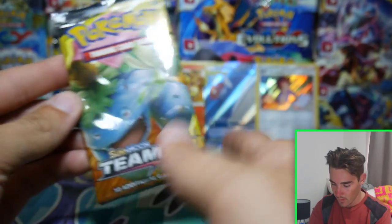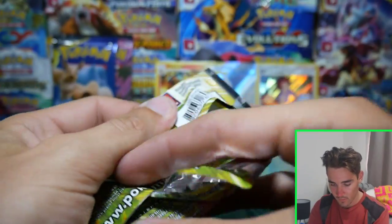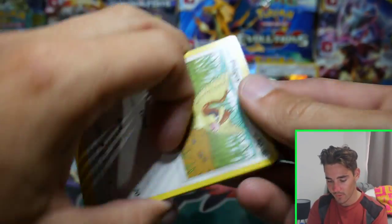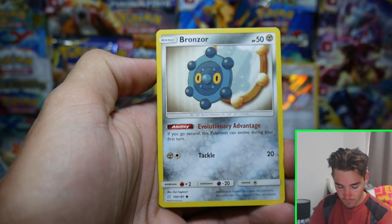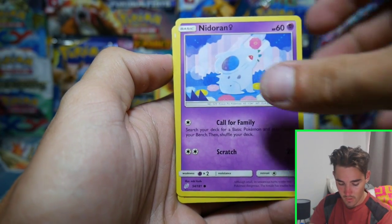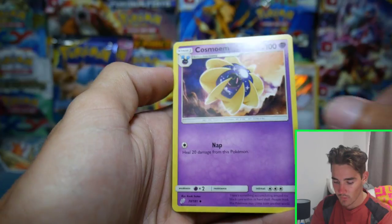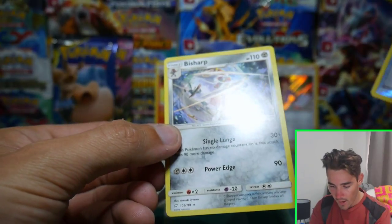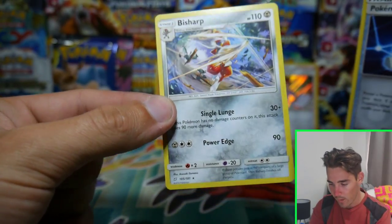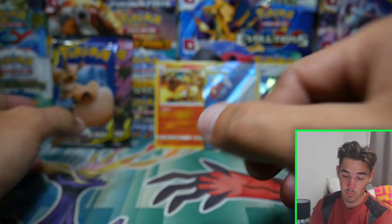Next pack we have a Venusaur — every time I say the pack art it usually is a Venusaur. There is a code card. We have a Pidgey, a Bronzong, a Pidgeot, a Nidoran, a Pancham, Energy, a Jasmine, a Judge's Whistle again, a Cosmoem, a Pokemon Communication, and a Bisharp regular rare. I remember that card back from Plasma Freeze — really nice Pokemon.